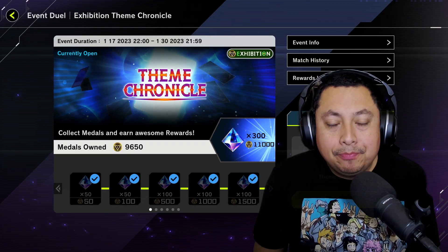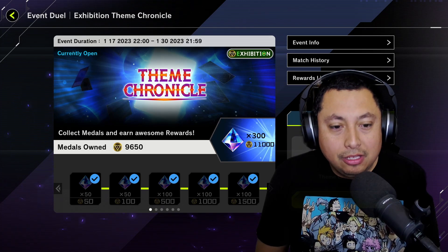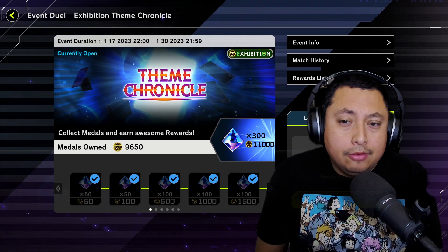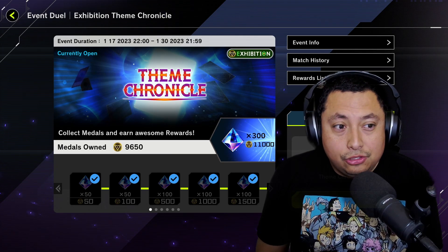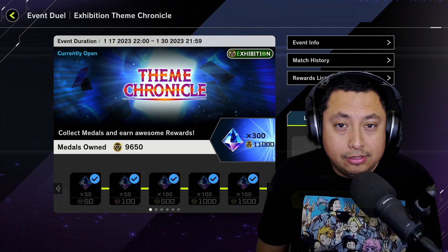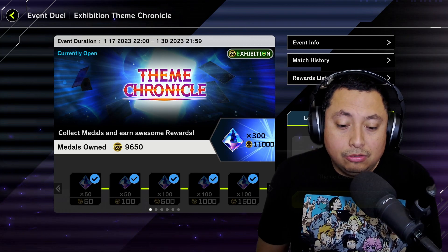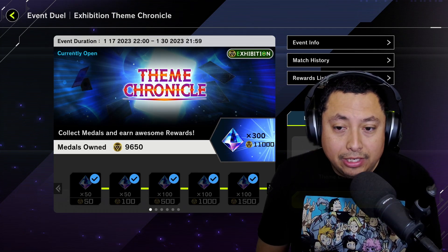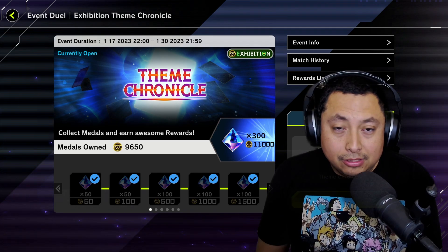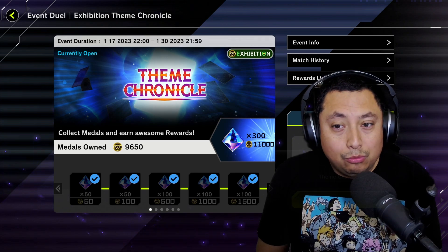What is up maniacs and welcome back to the channel, hope everybody's having a great one. Today we're going to be hopping back into the Theme Chronicle event and I'm going to be using Monarchs. Monarchs shut down your opponent's ability to use any cards in the extra deck, and your tributed monsters are very much protected. Monarchs are relatively bricky — you can build a brick house with them — but when they work, they work very well.